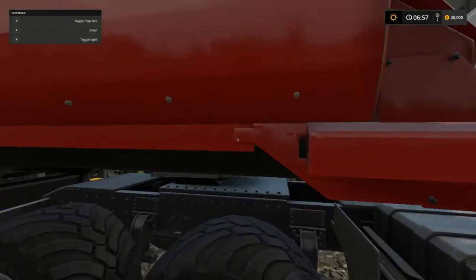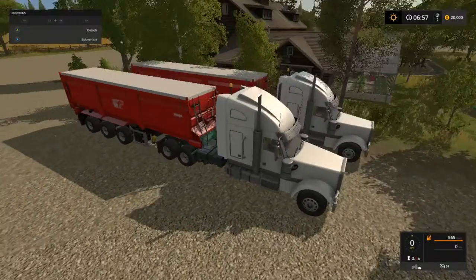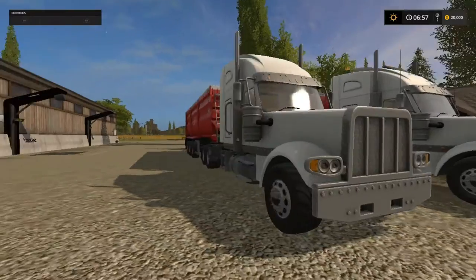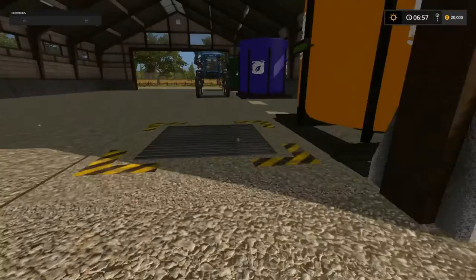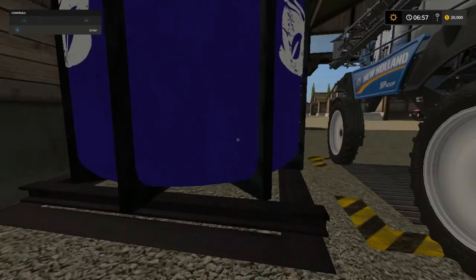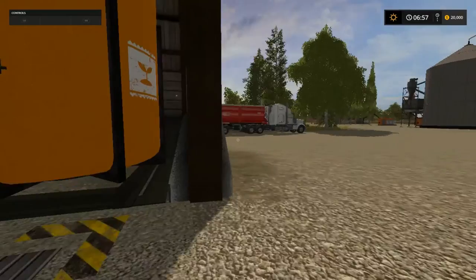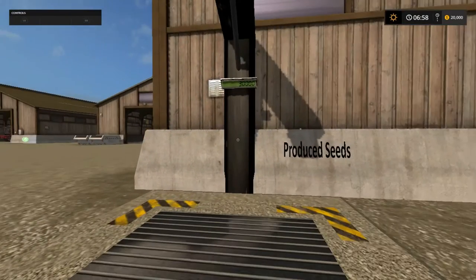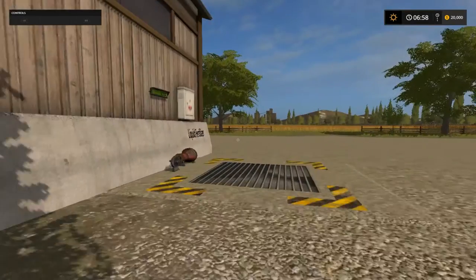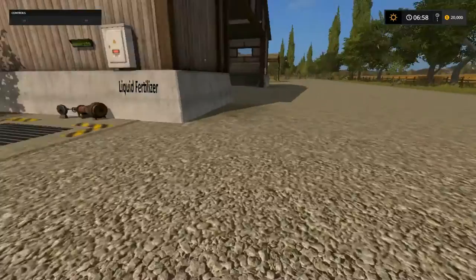We start off with two trailers — jump in and make sure they start — Blizzard TX 415 Miracle, we have two of them. Now I did not put any of this equipment in here, this is what it comes with when you start the map. Next up we got the hot New Holland sprayer, all these tanks are empty. We do have 30,000 seeds, 30,000 fertilizer, and 30,000 liquid fertilizer.